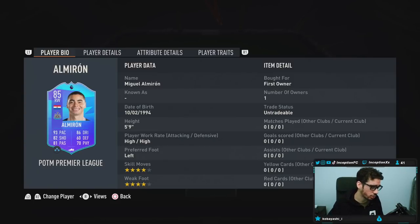This card actually looks interesting — I'll tell you why. They actually gave him some pretty good stuff. So he's 5'9", high high work rates, left-footed, 4-star skill, mostly 4-star weak foot.